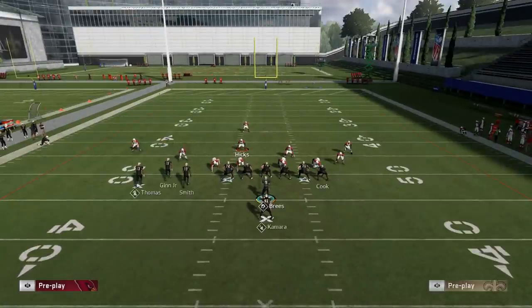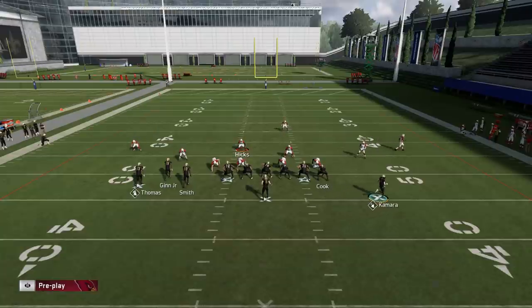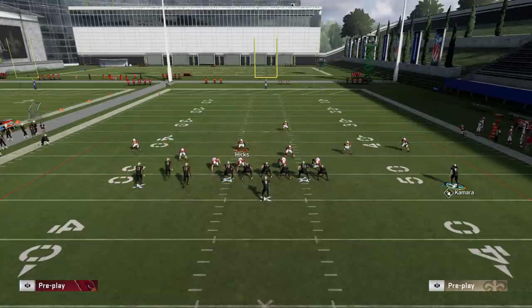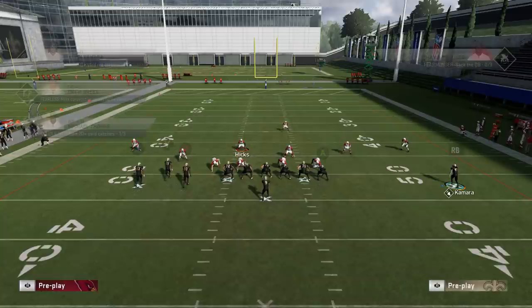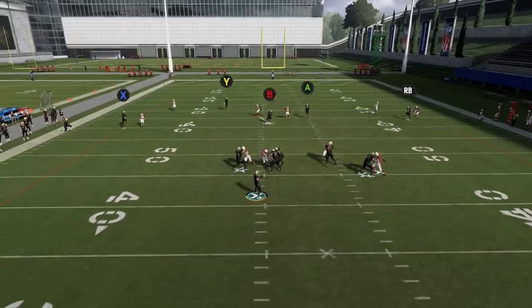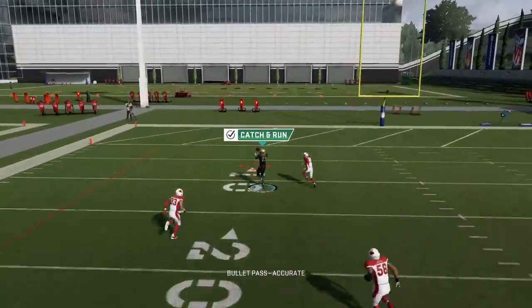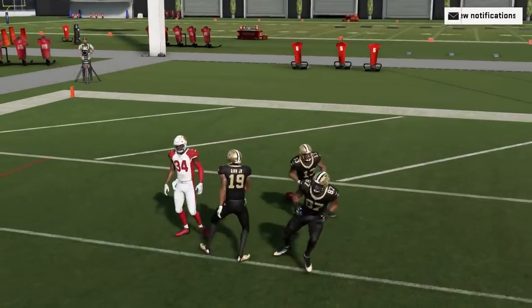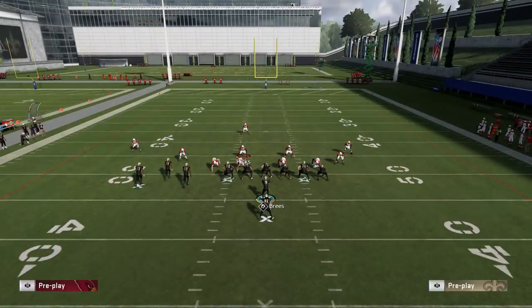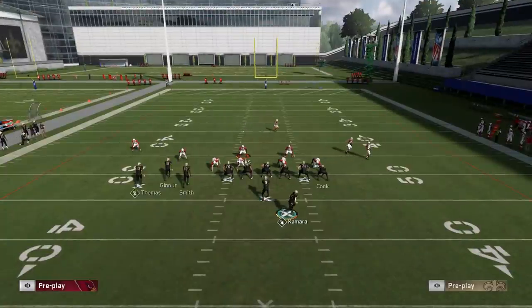Once I saw how easily they patched Cover 3 into a really bad defense, I just stopped using it. This is a pretty simple setup for a Cover 3 one-play touchdown. Thomas's route here — it's kind of a wheel route — is going to affect that outside cornerback to the point where he basically bites and just gives a huge easy lane. The seams are especially an issue; they've always kind of been an issue with Cover 3. But the Cover 3 Match — I'm going to show you how that's not an issue at all.